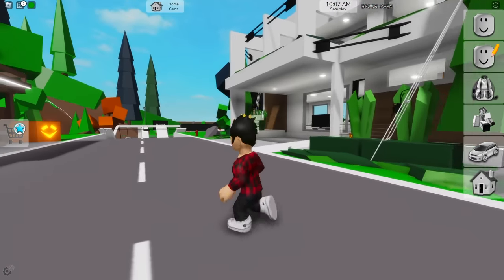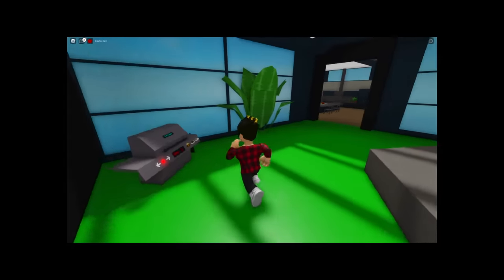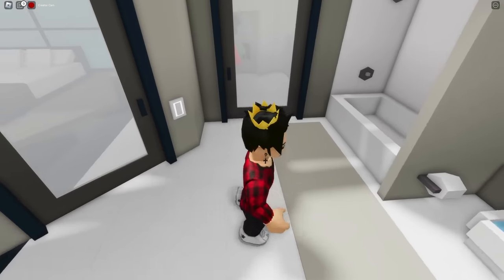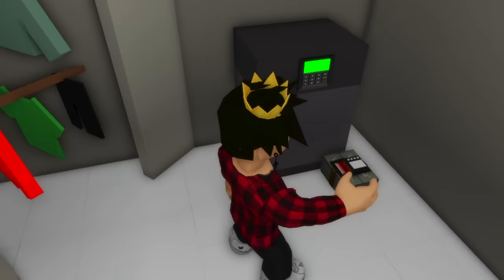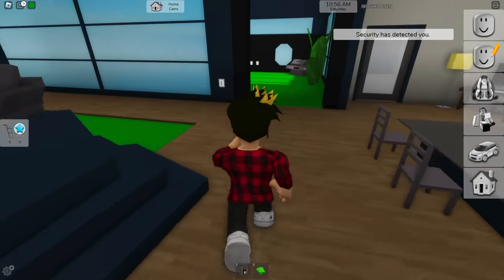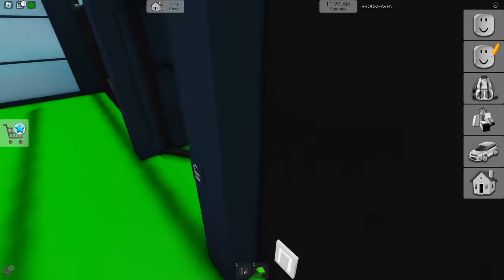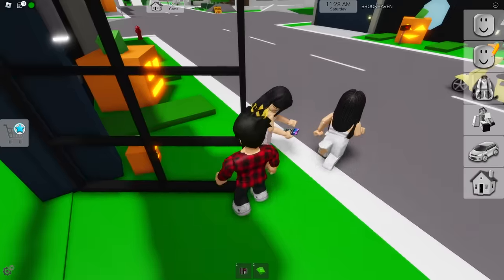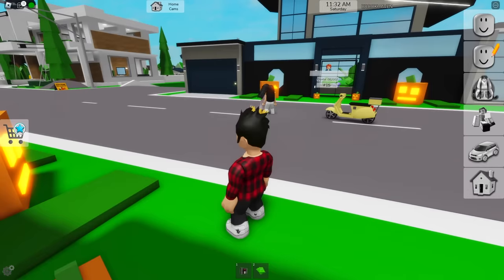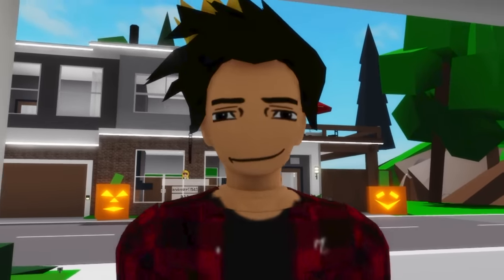First things first, we gotta get banned from someone's house. I'll get inside this girl's home, which for some reason is just fully open — who even does that? Let's go straight to her safe so we can steal it. With the safe in hand, we'll now have her money. Now let's run — this should be enough for her to want to ban us. There are two girls up front. Are they the owners of the place? Go ahead and ban me already, I have a video to do. They literally didn't even look at me. That's rude. Here I thought being banned was the easy part.